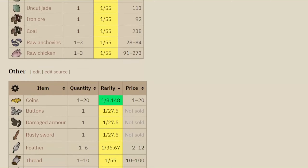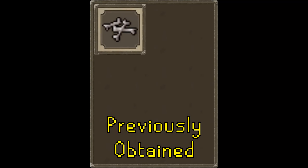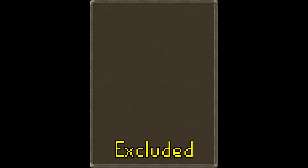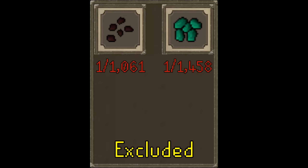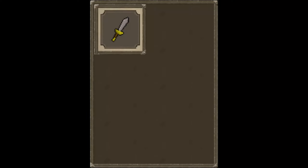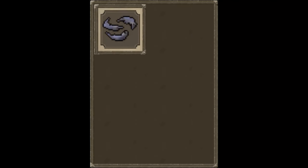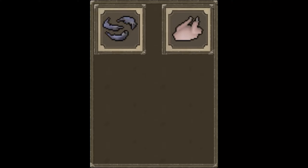From their drop table, we can exclude bones, bronze arrows, cowhide, and coins — all of which we've had before. We'll also exclude watermelon seeds and snapegrass seeds, as they are beyond our current highest drop rate of 1 in 512. We'll be hoping to get the steel dagger quickly as it's an upgrade to our current weapon and we can use it alongside our bronze shield. Raw anchovies and raw chicken are ideal for increasing our cooking level while also working as healing. With that, let's get killing!